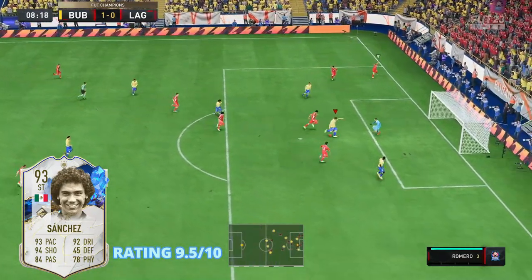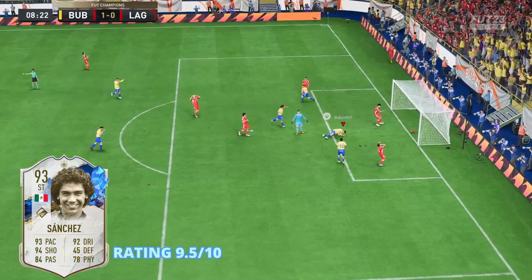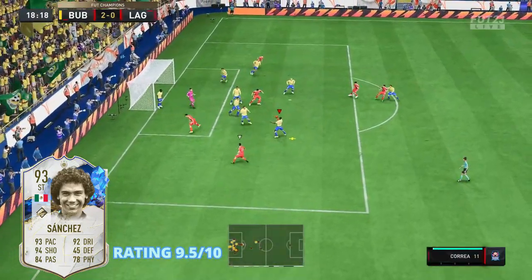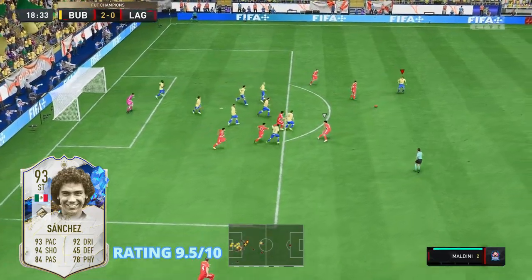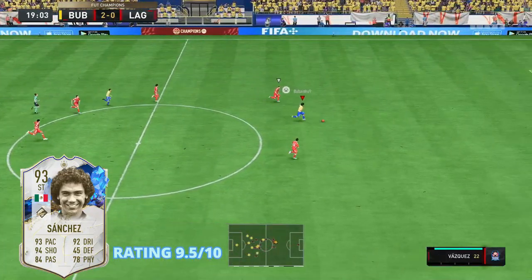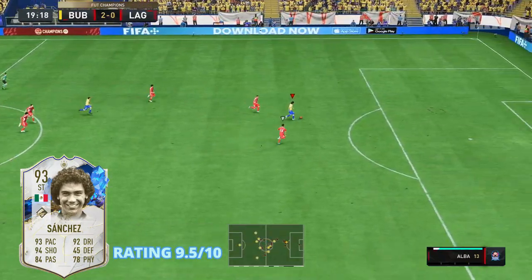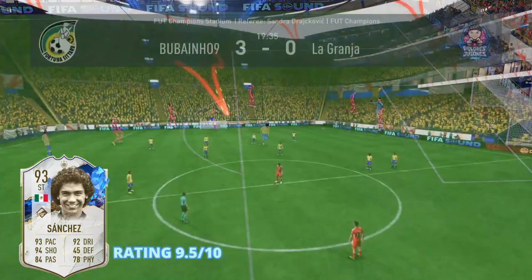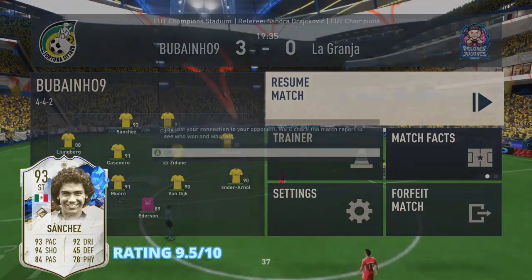You can see right here some nice pressure from Hugo Sanchez and a fantastic ball into Diego Forlan to make it 2-0 very early on in the game. Then right here, look at the counter-attack from my opponent's corner — we hit the ball into Hugo Sanchez, a fantastic heel-to-heel, and like I said, once he gets going you're not going to catch up to him. A fantastic finish to make it 3-0 and my opponent ends up rage quitting.